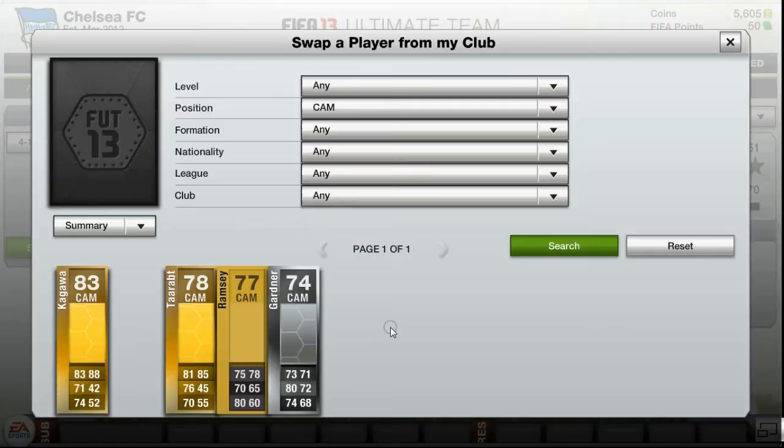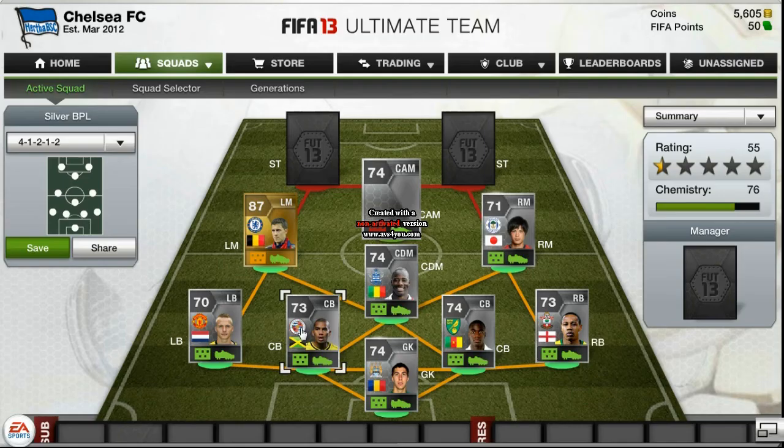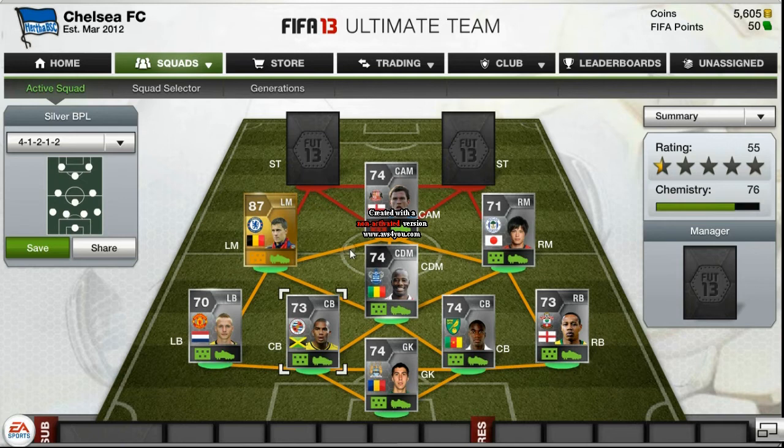The next guy is Craig Gardner — he's a good center attacking midfielder. He goes for 12k, which is really good for that player. He has 80 shooting for a silver, which is phenomenal. He's not the best for pace but he makes that spot perfect for giving through balls to the strikers or even shooting from long range.